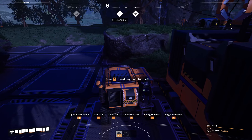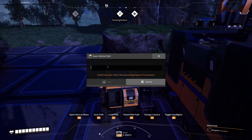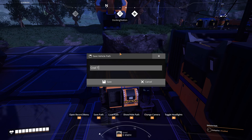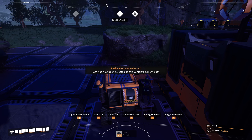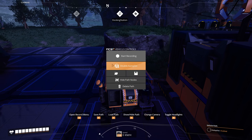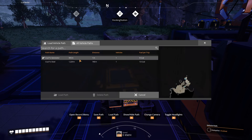Path recording completed. Now we can save the path — let's call it 'Coal to Generator' or something like that. Now we go and enable the autopilot, load the path that we have. Here you see the check mark.